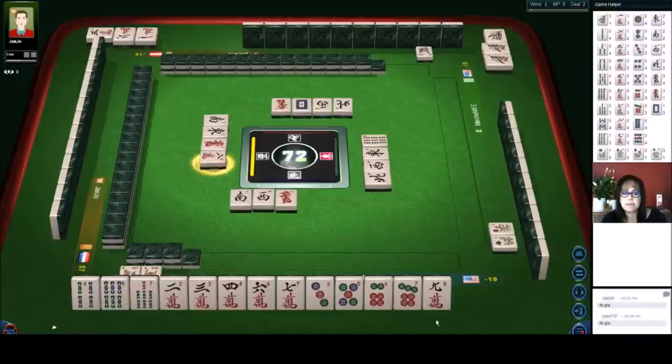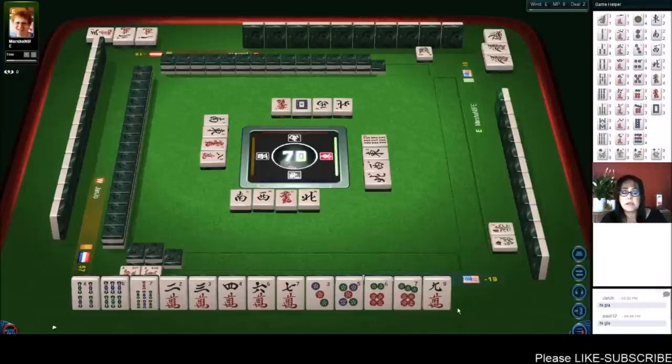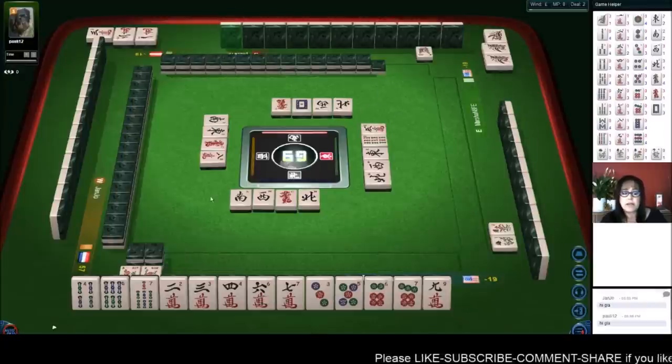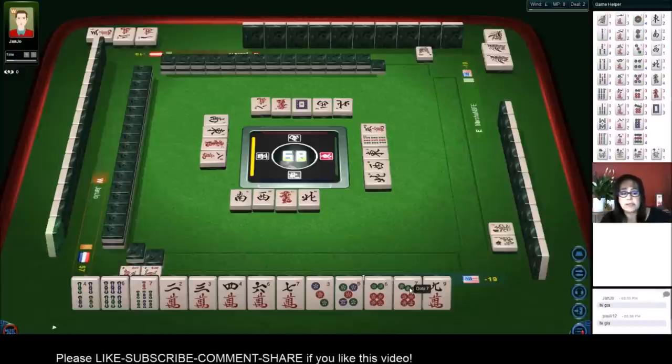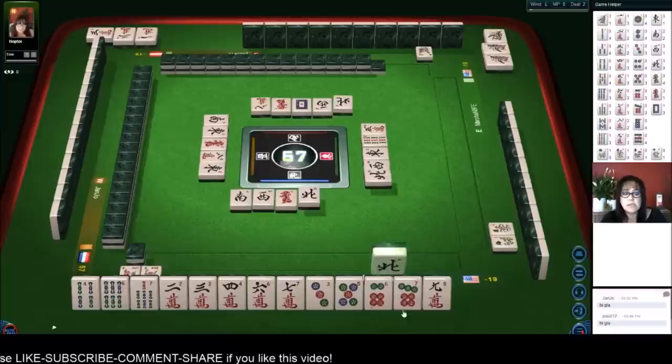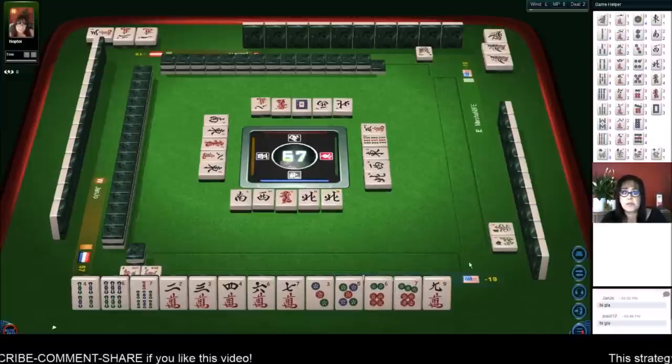We do not want to take that eight crack because we want to make five, six, seven. We need a five crack. That eight crack would have ruined the potential and we would have been left with only all simples — and all simples is only two points. This mixed triple chow is what's going to give us our score. We've got to have eight points to win.